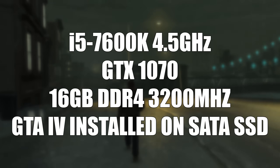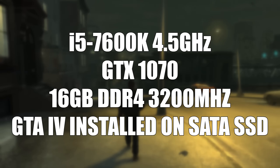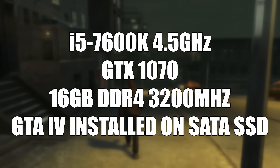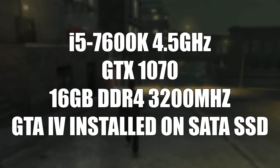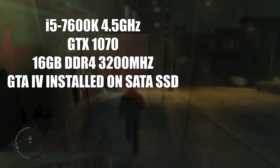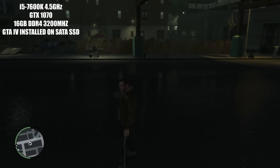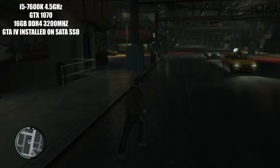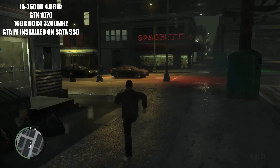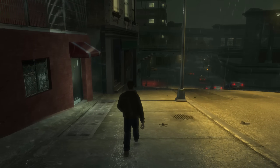My PC is nothing special. In fact, it's pretty outdated at this stage and struggles to run games made after 2019. I typically get a lot of stutters in newer games due to my CPU, and my GTX 1070 isn't good enough to play at higher settings like it was years ago. GTA 4 was no exception. It ran, but stutters were very frequent no matter what I did, so I put it down to my PC simply not being enough for this dreadful 15-year-old port. Anyway, you guys told me about DXVK and I decided to give it a try.